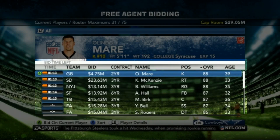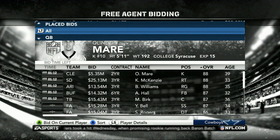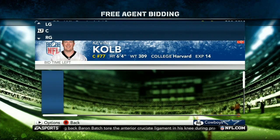You can categorize by all, position, or targets. This here is the aforementioned clock — you must pay close attention so you do not lose any players that you want. If you want to make a bid on a player, simply highlight the player and tap A, or X on the PS3.